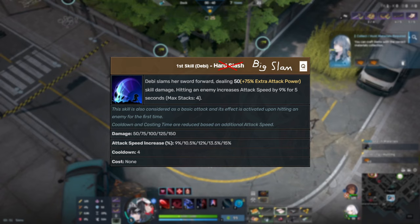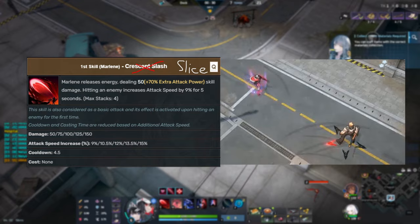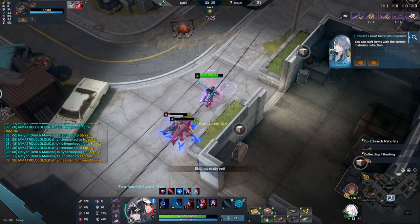Debbie's Q is Big Slam. It doesn't do a damn thing for damage and exists only to apply another stack of her passive and increase her attack speed a bit. Marlene's Q is Slice and it exists to do the exact same thing that Debbie's version does. Now you would think that these characters are sounding pretty mid so far, except that I withheld information from you.